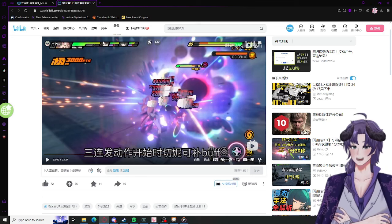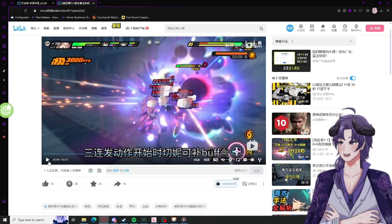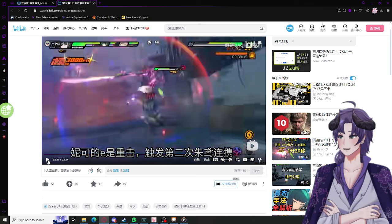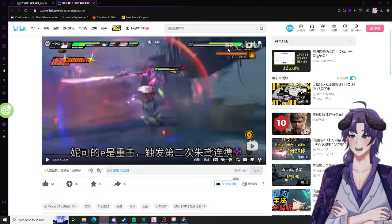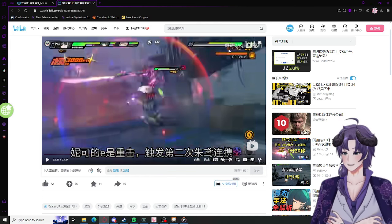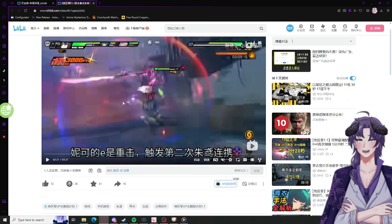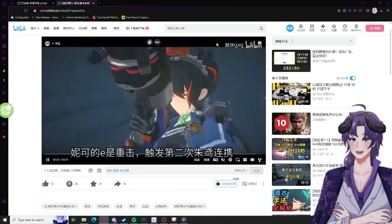He goes back into Nicole, reapplies briefcase — you'll see it. He had meter — you can barely see it but this is the briefcase symbol, that 3.5-second defensive shred. As soon as the orb dissipates, he reapplied briefcase and chain attacked into Zhu Yuan again. Then he executes his pressure phase because the daze is probably at around 50% at this point.